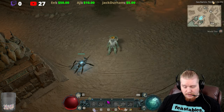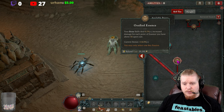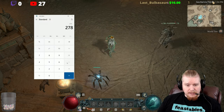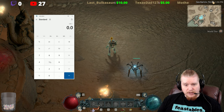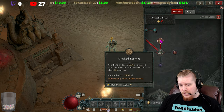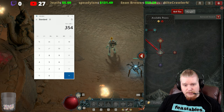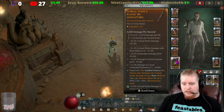Bone Spirit is also a bone skill, so it's affected by the Ossified Essence key passive, which gives 0.5 percent increased damage per point of essence above 50 upon cast. I currently have 278 essence, so 278 minus 50 is 228, multiplied by 0.5 gives another 114 percent. Adding that to the 240 gives a 354 percent multiplier.